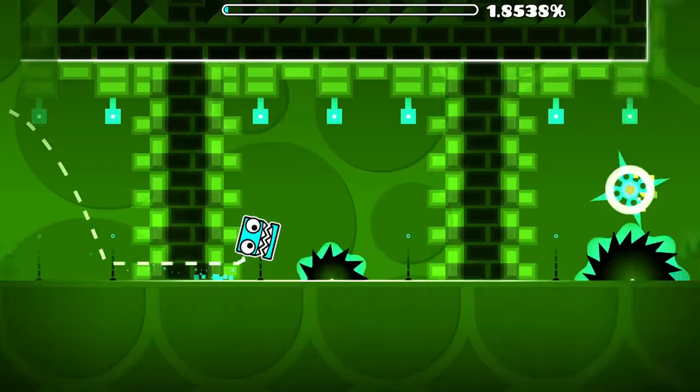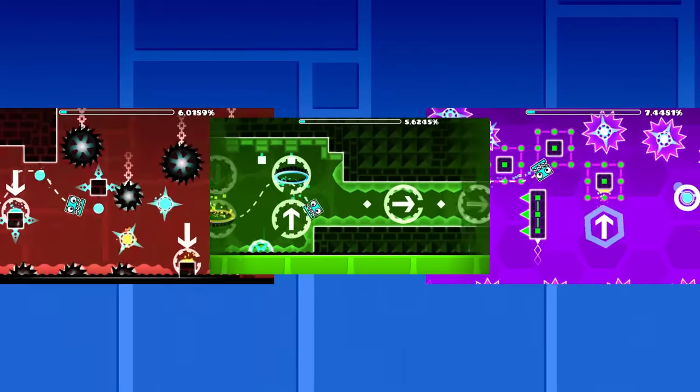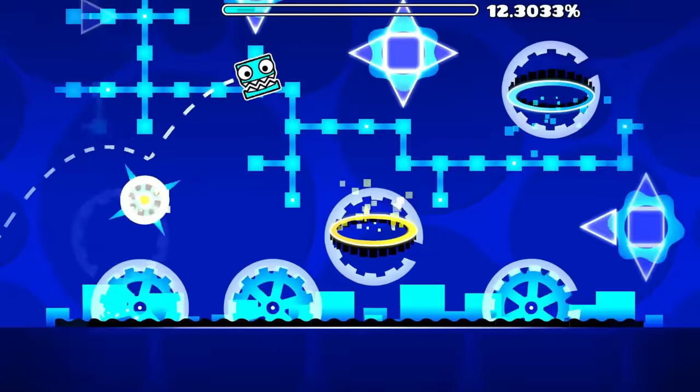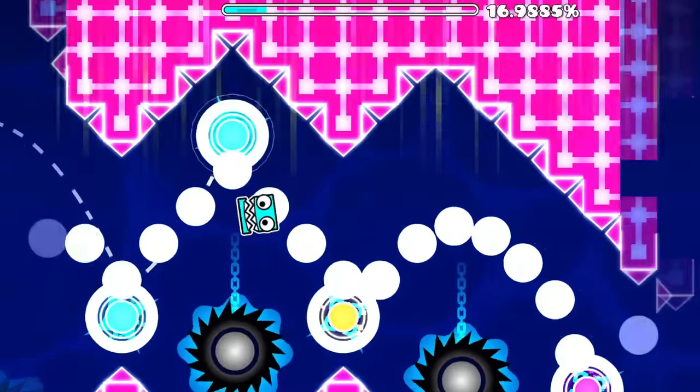Electrodynamics is the 15th level in Geometry Dash, released in 1.7. It sits between Clubstep and Hexagon Force on the level menu and is probably one of the most controversial official levels due to one thing: its difficulty. There's been a lot of debate in previous years about whether Electrodynamics' current rating of Insane is appropriate.